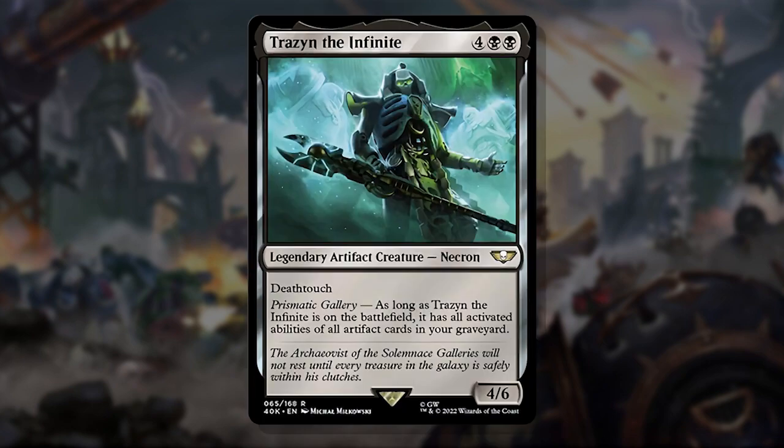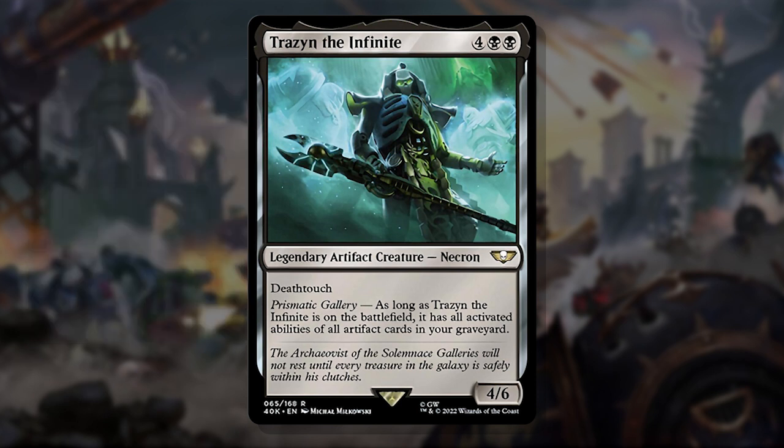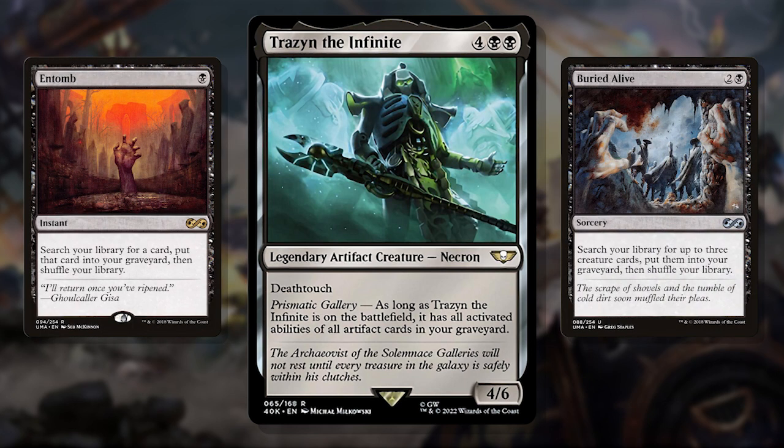At number 4 we have Trazen the Infinite — it's kind of right there in the name. This guy was built to go infinite. He's a Necrotic Ooze, a classic combo win con, that can be in your command zone. Except instead of copying creature abilities, it's artifact abilities — though that's not to count out artifact creatures, as they are still artifacts. The classic combo of Phyrexian Devourer and Walking Ballista makes him infinite in the command zone, not needing Haste and ignoring combat. It's easy to tutor these cards to your graveyard with an Entomb or Buried Alive, making Trazen prime combo deck material.